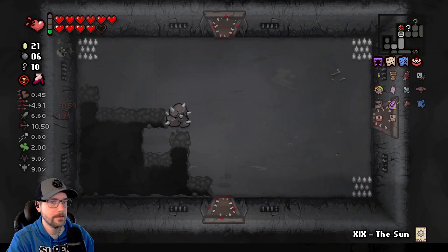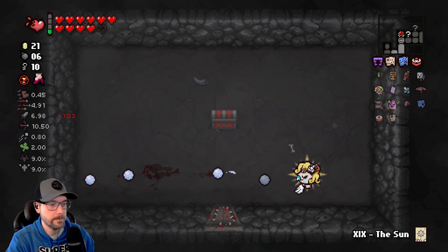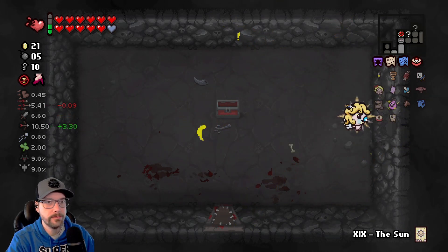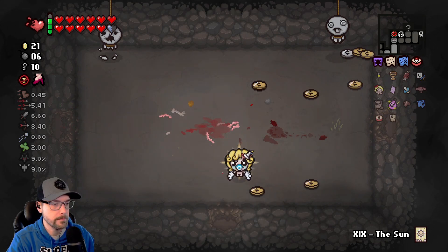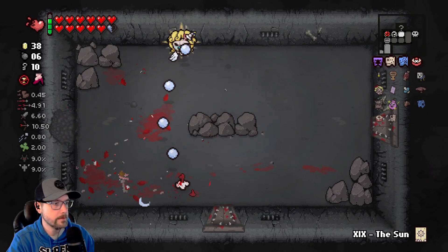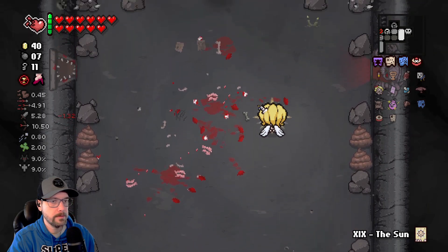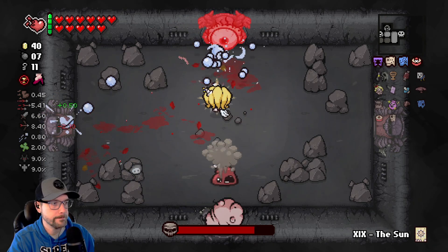So with this we could come back, we could go back to the shop if we wanted to. A couple more bombs here. Let's go fight our boss — we get the Duke. Hopefully we get a stat upgrade here. Use a little more damage or tears.